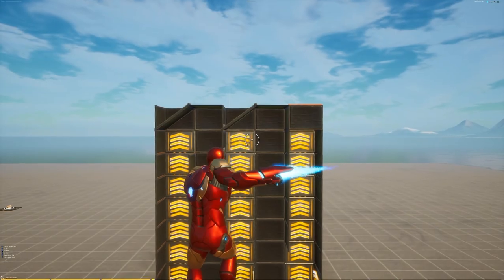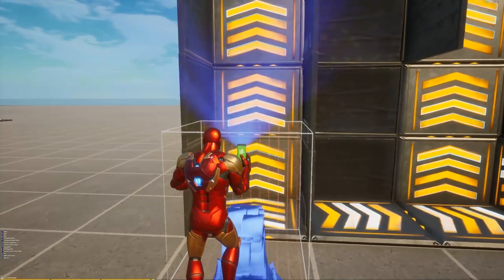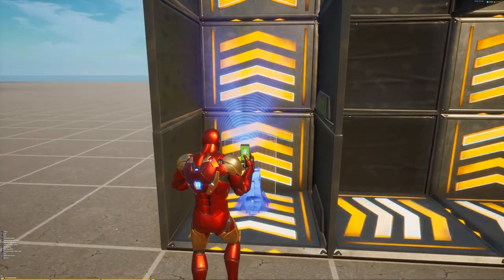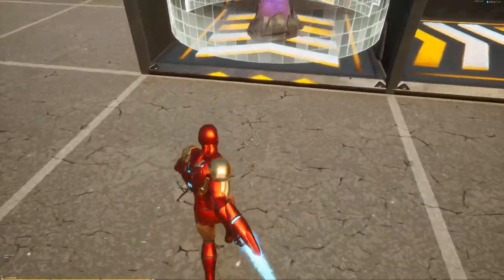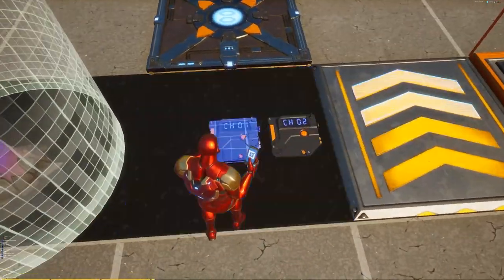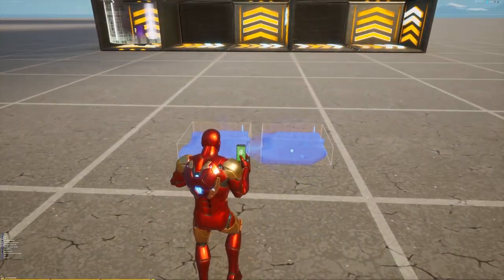Now grab your creature spawner and put it as close to the wall as possible so the creature doesn't spawn outside the area. Then grab your on and off switch and place them wherever you like — I'll just put them on the floor for now.